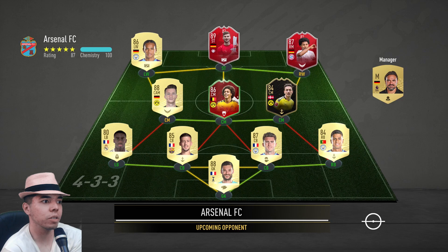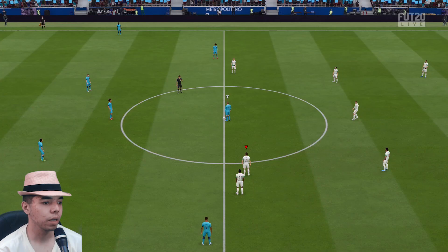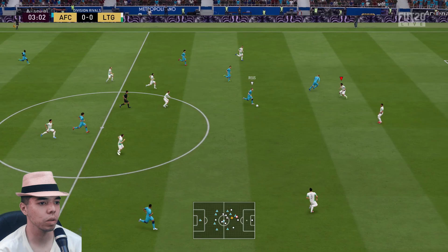Second opponent has Timo Werner, Serge Gnabry, Delaney, Axel Witzel — it's a Bundesliga team with a back line that's part La Liga, part Prem. Alright, we've changed the formation. My two strikers are now Visca and Barnes, and at CAM is Max Kruza.